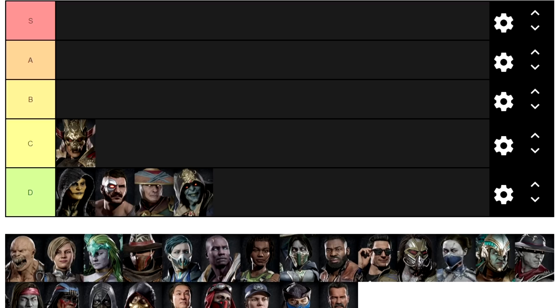Shao Kahn is the only character I have in the C tier. I was debating putting him higher, but personally I really disrespect his forward 2, which is a high, so I just forward 4 all day, or I'll even down 2 sometimes randomly. A lot of people I play against when I'm playing Shao Kahn fall for that forward 2. His forward 3-4 into grab is a decent stagger, and at my level, if they're respecting it enough, you can get some good throw game going.